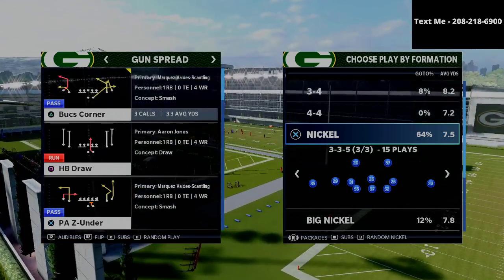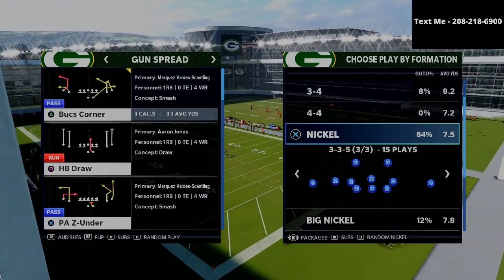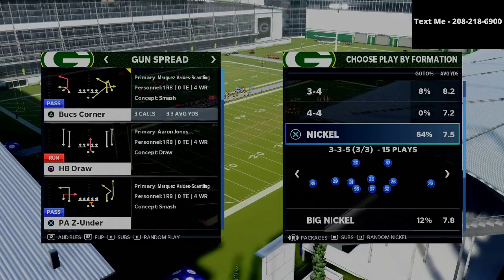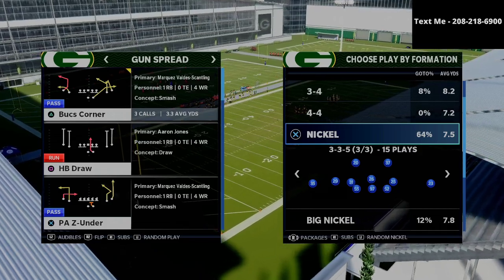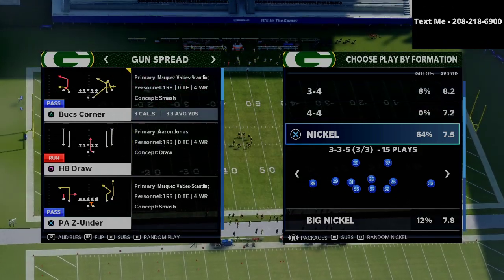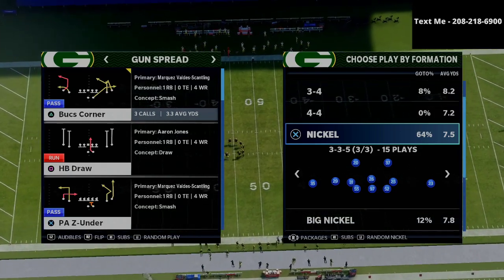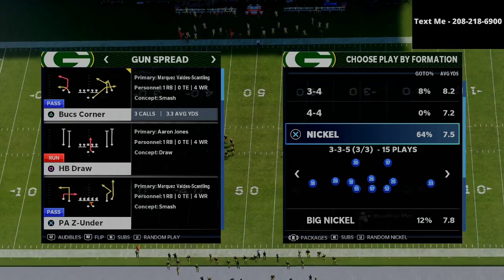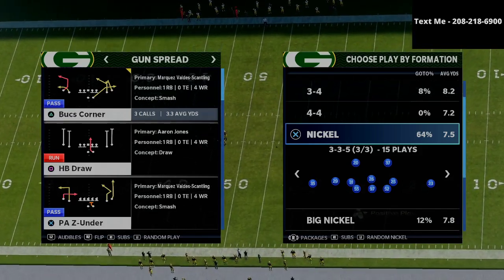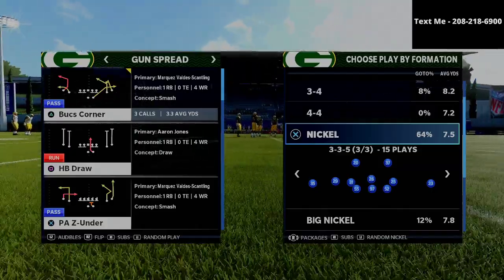If you haven't gotten the nickel 335 wide defensive guide yet, it's a complete ebook with written and video explanations. It covers how to blitz, how to play coverage defense, how to stop the run, and how to stop every major meta formation in the game with full setups. If you want the defensive guide, it's just $15 and it's in the description.